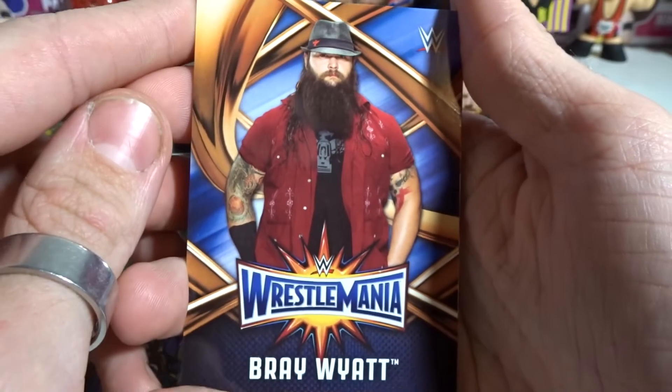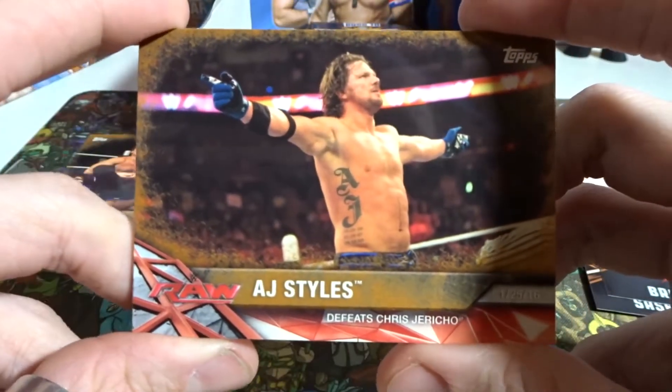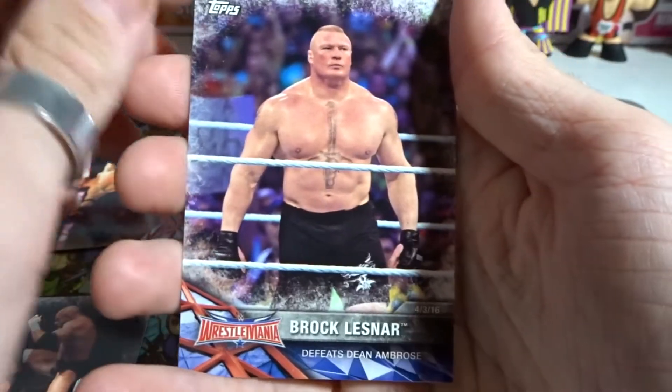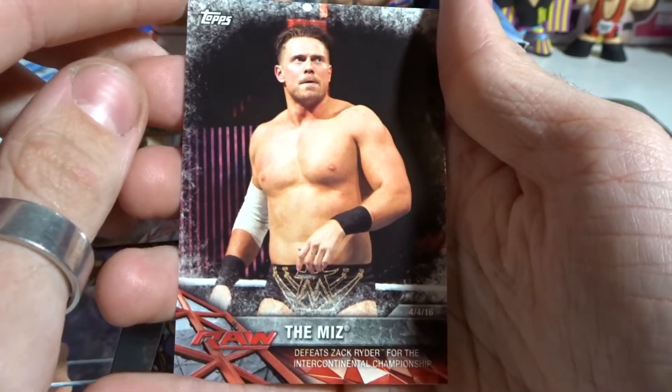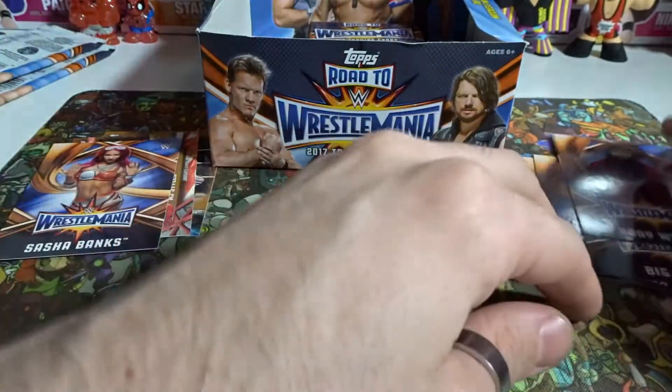And then the Eater of Worlds, Bray Wyatt — winning that House of Horror match. This can only get better. We've got an AJ Styles Bronze card where he defeated Chris Jericho — that is awesome. AJ is also one of my favorites, as well as Seth and Finn. We got a Triple H defeats Dolph Ziggler card, a Brock Lesnar defeats Dean Ambrose at WrestleMania, The Miz defeats Zack Ryder for the Intercontinental Championship, and Dean Ambrose defeats Chris Jericho. Sasha is by far the best in my opinion — every time I get a Sasha card, no matter what, even if it's a double, it goes over there in the favorites pile.